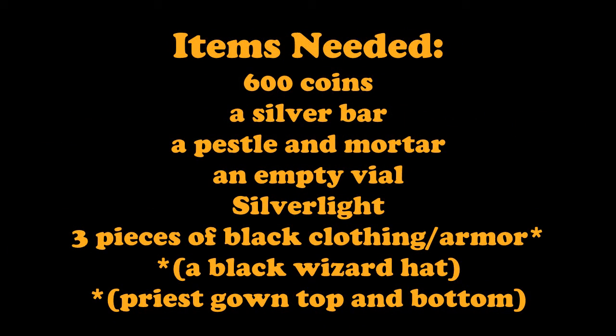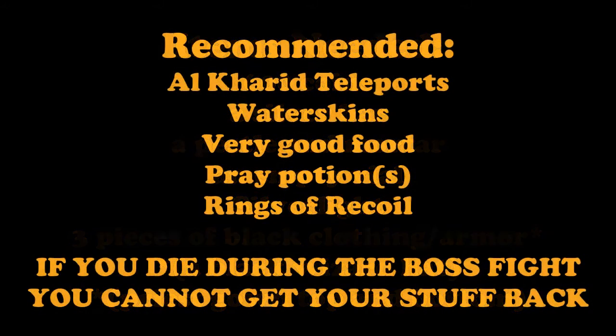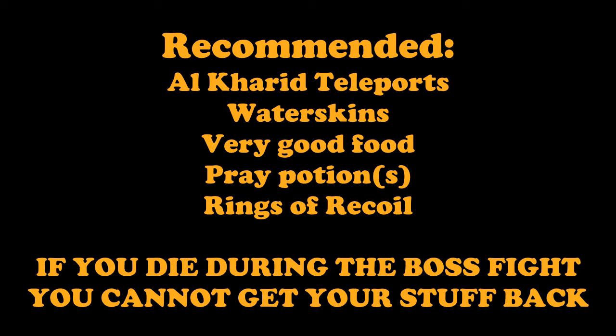For the items you're going to need: 600 coins, maybe 400 depending on how many trips you make - that's just for magic carpet rides. You're going to need a silver bar, a pestle and mortar, an empty vial, Silverlight, and three pieces of black clothing or armor. I recommend you also get some Al Kharid teleports, some waterskins, very good food, and prayer potions.